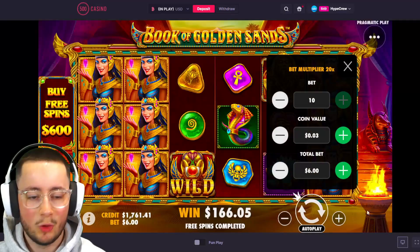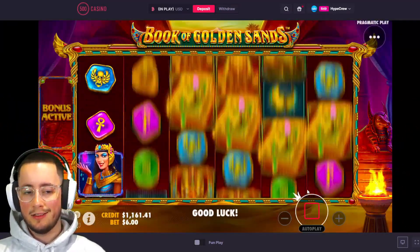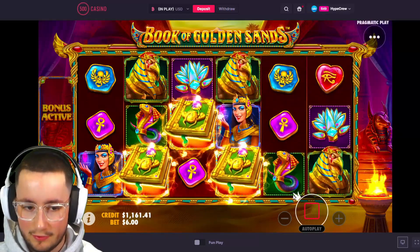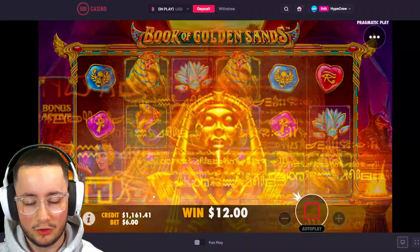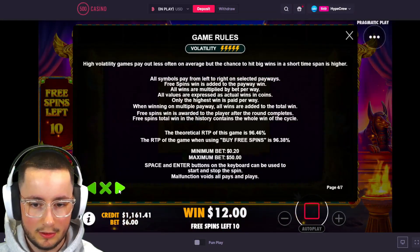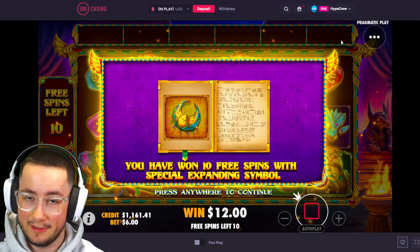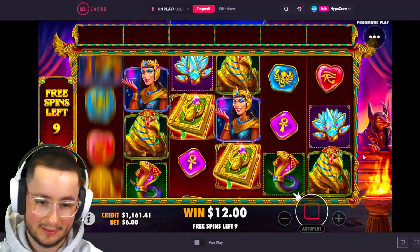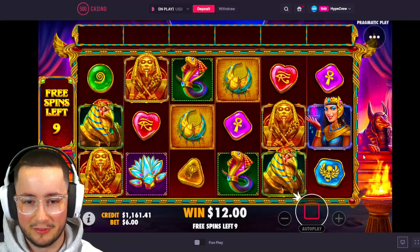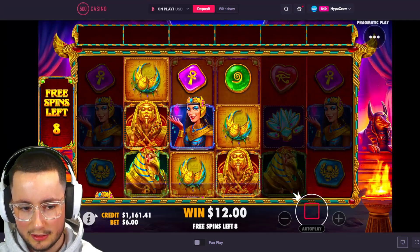We're just gonna keep doing what we're doing - 600 bonus here we go. Can the increase-the-bet-size strategy work? Let's see. What is the max win on this game? Max win is 10,000x, so the max win here will be 60,000 - that would be pretty good. We got this symbol already connected - good.